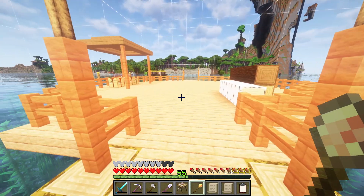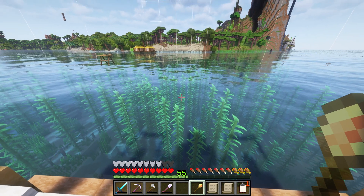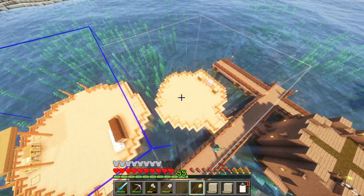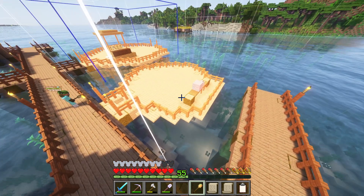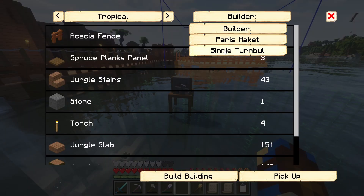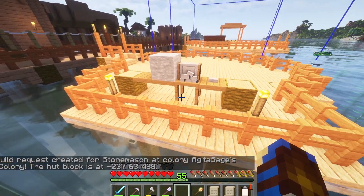I really don't want to overthink this, so I think we'll just set the sawmill roughly around here, and I will see if I can fit the stonemason just beside. That's lining up okay there. We do have a little bit of space to the side, let's just scoot this over one. Sure, that looks okay. We'll get Paris to then come out and construct the stonemason for us.